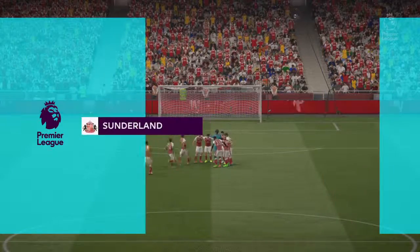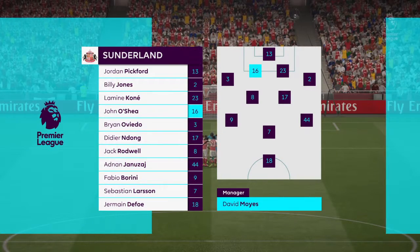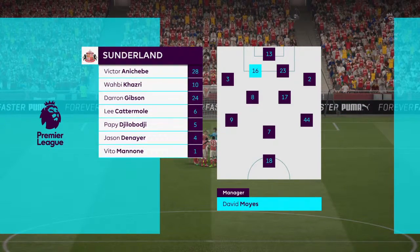This is the Sunderland team for you today. Billy Jones starts with Brian Oviedo as the full-backs. Adnan Januzaj starts with Fabio Borini in the wide positions. Jermaine Defoe is the sole striker today.